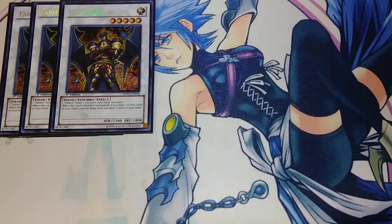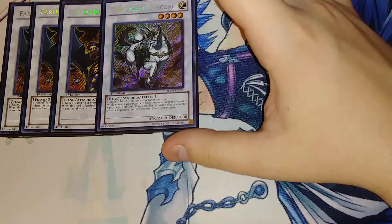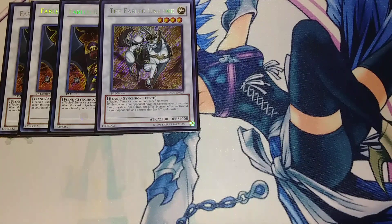For the extra deck, we're playing three copies of Fabled Ragen. When this card is summoned, you get to draw until you have two cards in hand if you have one or less — so you essentially draw two when you synchro summon it. It's really good when you have Hyper Librarian on the field to get more extensions into more synchro plays. We also play one copy of Fabled Unicorn — when your opponent has the same number of cards in hand, you negate spells, traps, and monster effects activated by your opponent and destroy them. It's situational but you can also use it as synchro material.